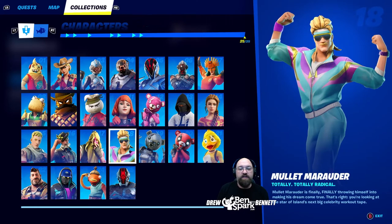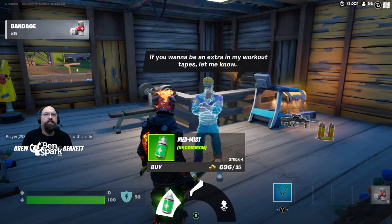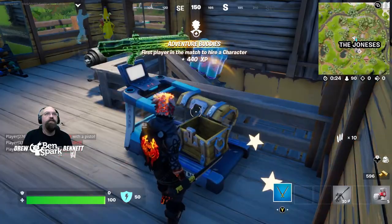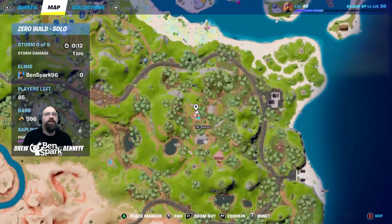Character number eighteen is Mullet Marauder. Just like Jonesy the First, Ludwig, and Bunker Jonesy, he shows up at the Joneses but not every time — you have to keep trying. Totally radical — Mullet Marauder is finally throwing himself into making his dream come true: he's the star of the island's next big celebrity workout tape. The building right near Jonesy the First's has Mullet Marauder. You can buy Medmist, the Dub, or hire Mullet Marauder. He also has some rockin' tunes in his house. On the map: Jonesy is here, Mullet Marauder's here, Bunker Jonesy and Ludwig are nearby.